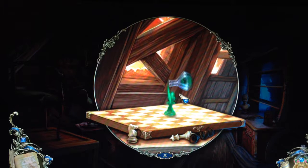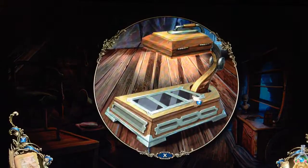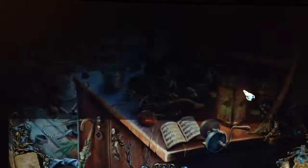We got a prince! This is a kit for verifying fingerprints - this will be helpful if I find fingerprints of the criminal! The book in the cave! Yes - but how do we get the fingerprints from that? We gotta find something!